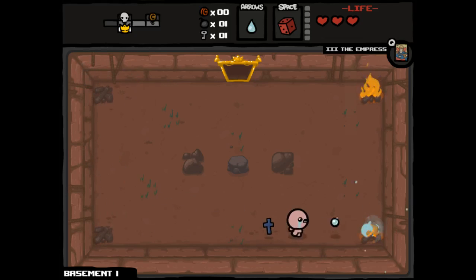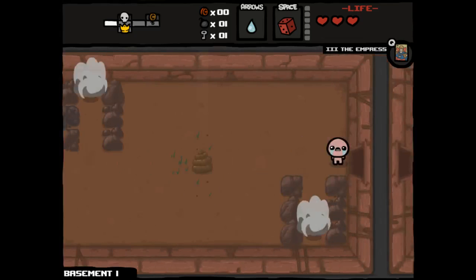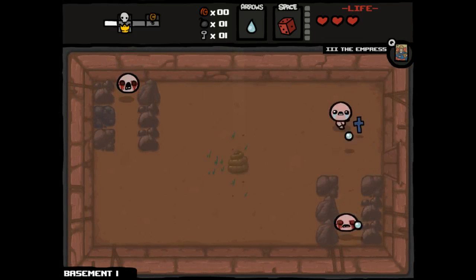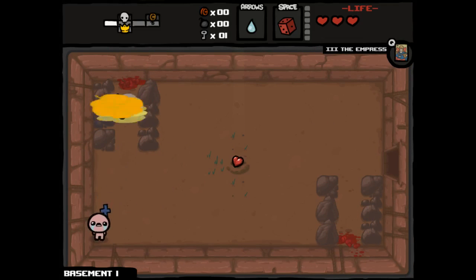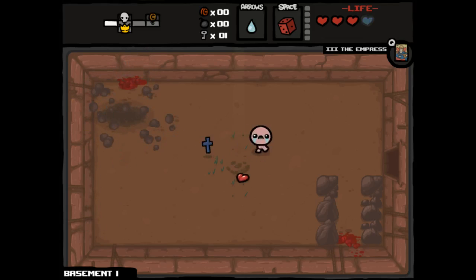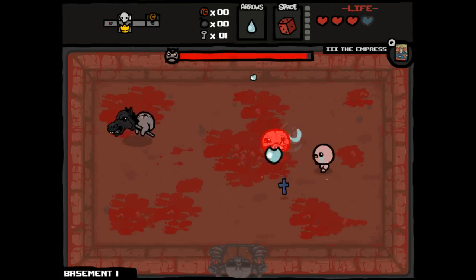In case you were just joining us within the past 20 or 30 episodes, Universal Item Pools is a modifier which allows us to get any item from any possible pool, regardless of the normal restrictions that apply. So we can get Deal With The Devil items from the shop, we can get shop items from Deal With The Angel, etc. So basically all rooms are created equal up to this point.